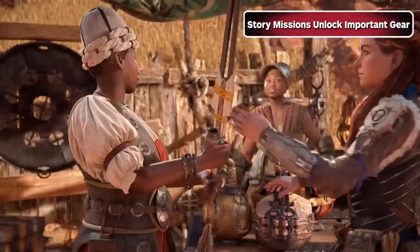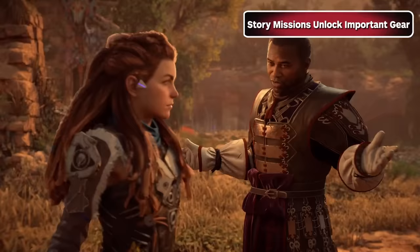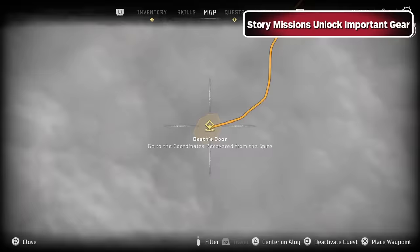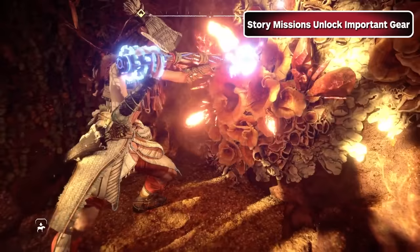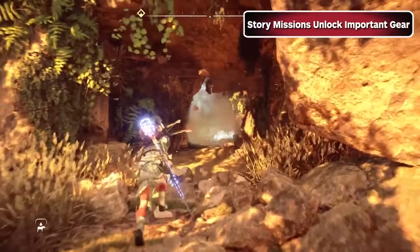Once you pick up that awesome spike thrower from the sisters, it's a really good idea to mainline story missions until you complete the quest called Death's Door. It'll help you uncover some of the main map, and more importantly, it'll unlock the igniter, which lets you blast your way through those weird fire gleam walls you've probably been wondering how to get past by now. That said, most of those walls are just hiding some pretty basic resource crates, so if you aren't super concerned about checking that point off your map, go ahead and savor those opening hours.